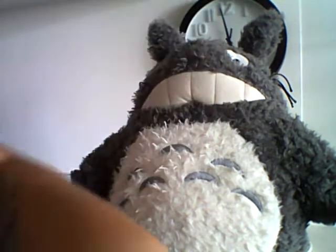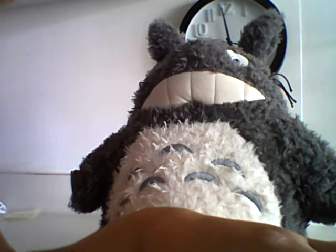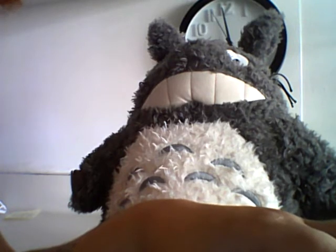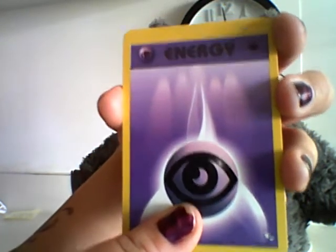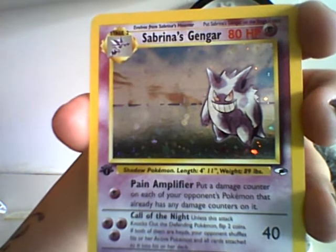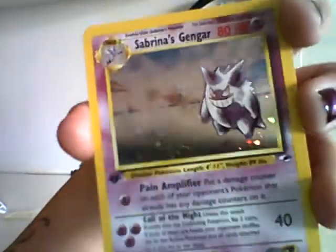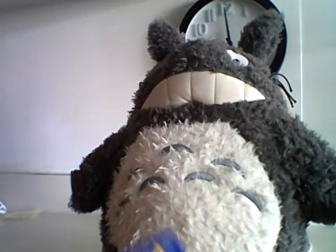Sorry for the pause guys — something popped up and it freaked me out. Psychic energy — very nice. And our rare is... no way. How wicked is this for our 100th video? First edition Sabrina's Gengar! I'm actually shaking a little bit, because that is just stunning. Our first holo of the group too. Absolutely amazing. So pretty — gosh, that makes me happy. That is going straight in the Gengar collection.